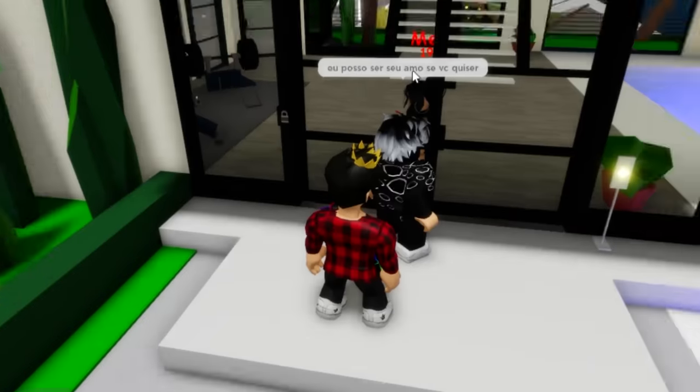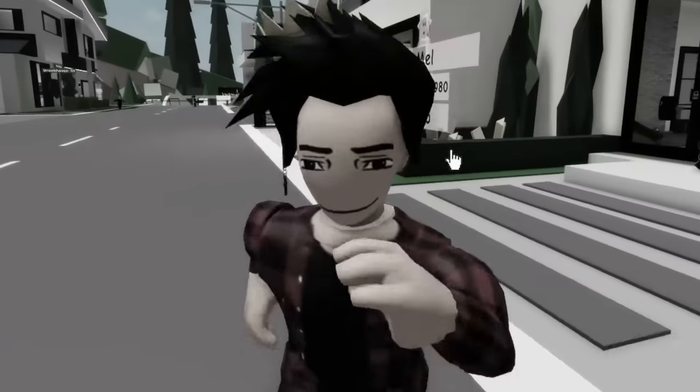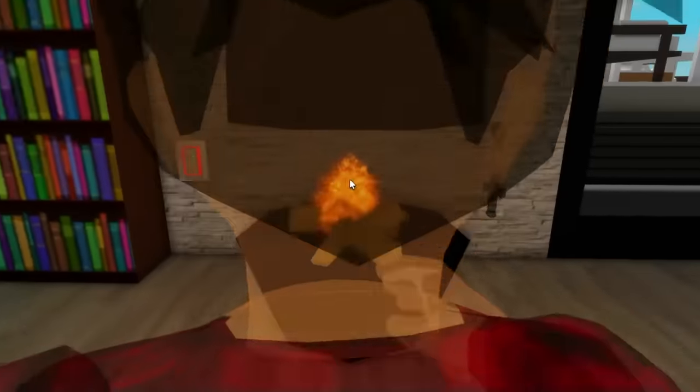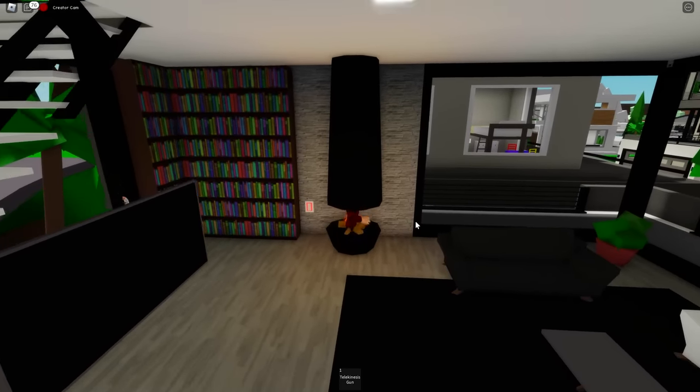Someone said 'I can be your love if you want.' These people only have dating in their mind. Going back to the update, let's look at this new house. Here we have some bookshelves, and there's even a button to light up the fireplace, which looks awesome.